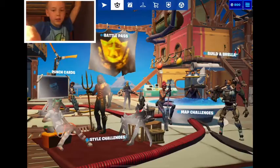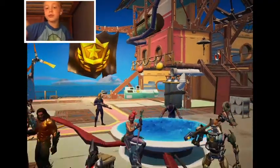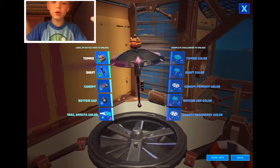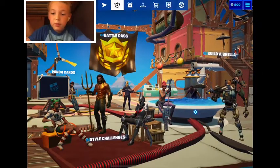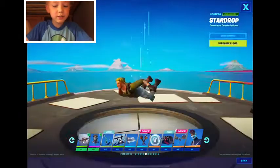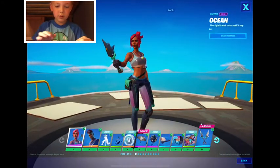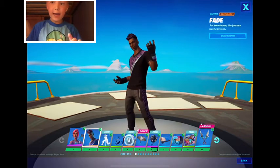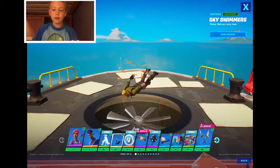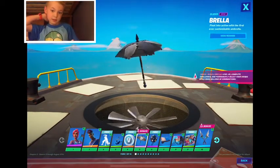Now it's time to hop into the battle pass. I already showed it but didn't show all of it. So this is the umbrella — this is what mine is going to be. You can create your own umbrella. It's kind of warm right now. So ocean fade, flipping away, sky swimmers, 100 V-Bucks, and the brella.